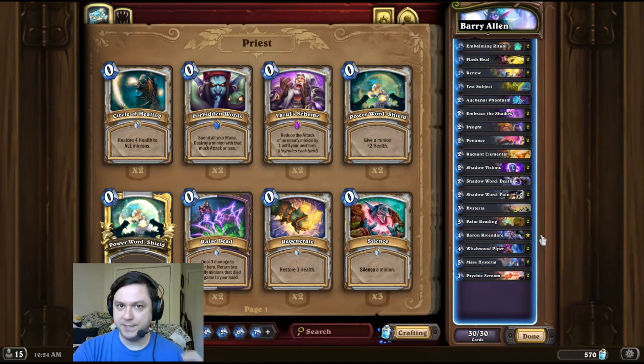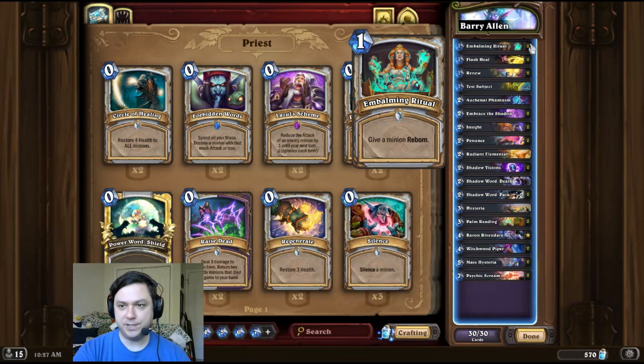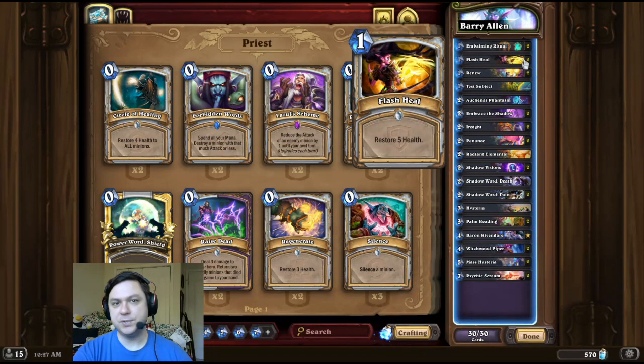Deck intro time — this time we're the fastest man alive. For this combo, we're first going to start by playing Baron and a Radiant Elemental. Then we play a Test Subject and either Auchenai Phantasm or Embrace the Shadow. Then we place Embalming Ritual on our Test Subject and Flash Heal our own Test Subject. This will give us two Embalming Rituals and two Flash Heals in hand, and we alternate those between the opponent's face and our Test Subject for the infinite damage OTK.